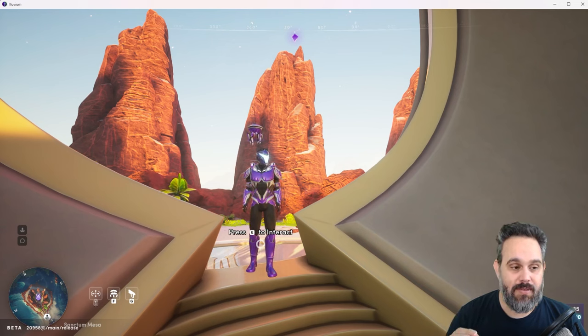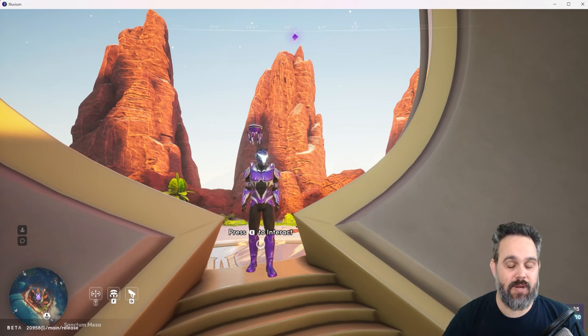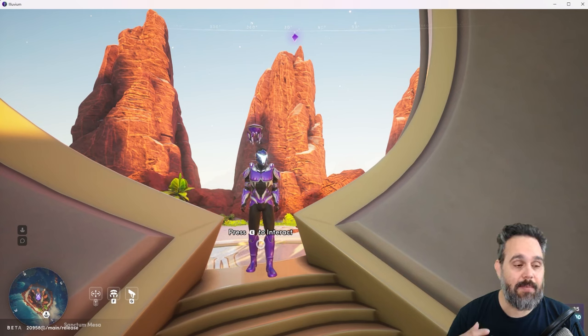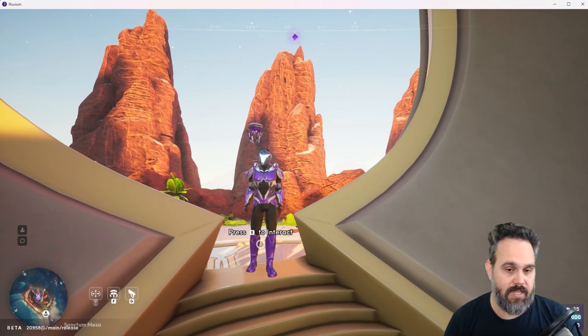When you start the game, you're going to be here in Santa Mesa. This is where you have your crafting, your fusion, and where you do everything you need when you're not actually playing. I'm going to show you what we actually need before we jump into the game.